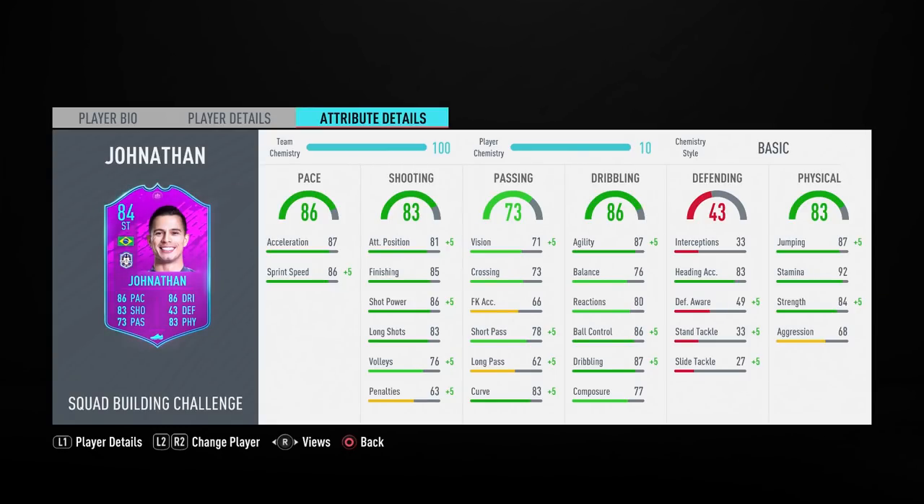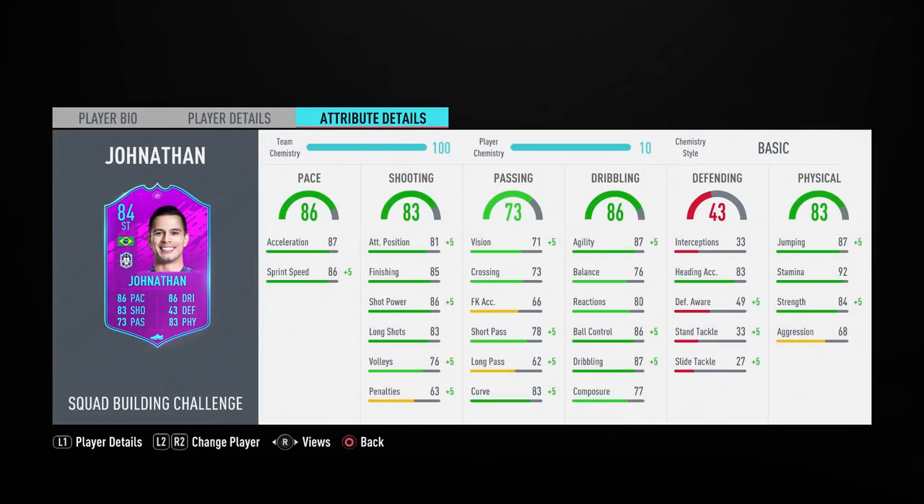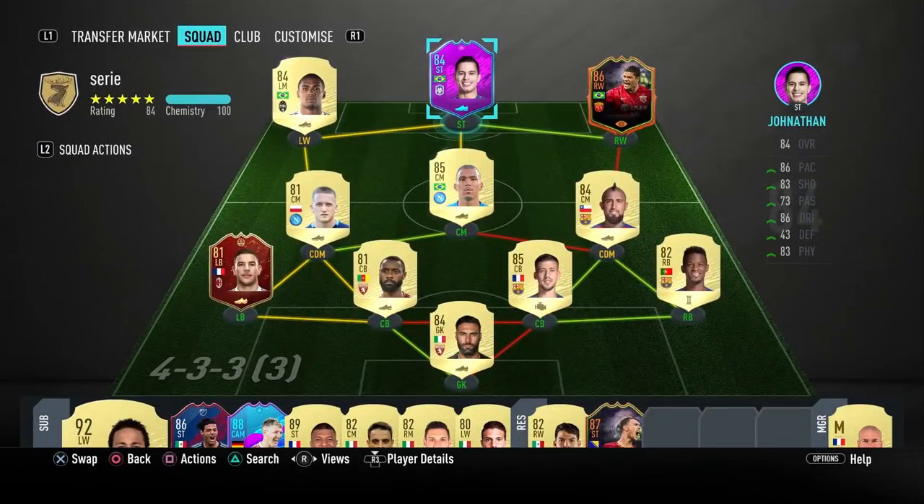Looking at the in-game attributes: the pace section looks good enough. Shooting-wise, decent attack positioning of 81, pretty good finishing of 85, and pretty good shot power of 86. Sadly his composure isn't the best, which is something to watch out for. The passing department isn't looking too great either - all right short passing and decent curve, but other attributes in that section don't look appealing. In dribbling we've got good agility of 87, good ball control of 86, and decent in-game dribbling of 87. Physically, pretty good jumping of 87 - with him being six foot I'm expecting him to be good aerially - really good stamina of 92, and pretty good strength of 84.